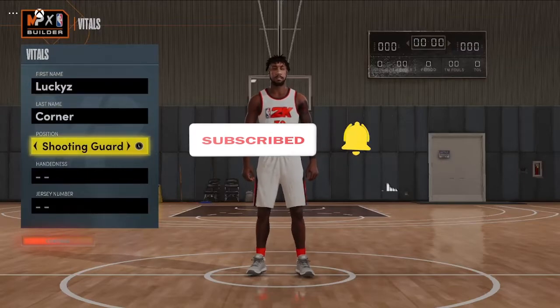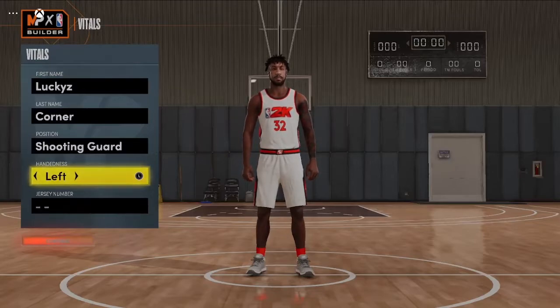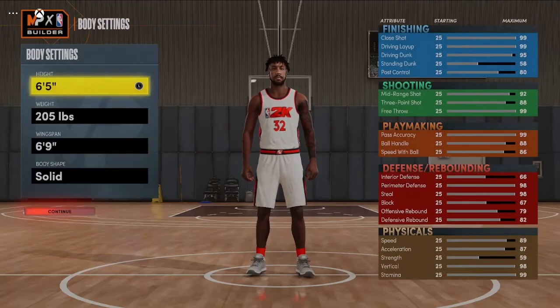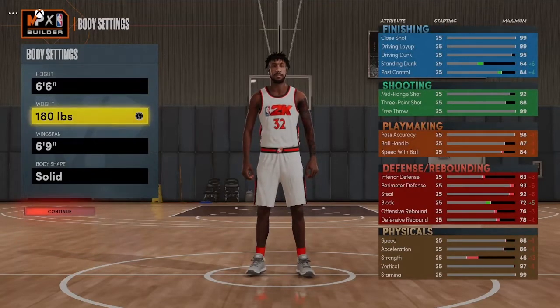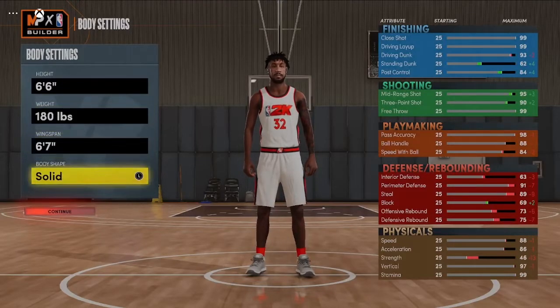For the position we're going to go with shooting guard. Handedness and jersey number don't matter — that's up to you. For the height we're going to go with 6'6", weight minimum, wingspan at 6'7", and body shape however you want. To recap: height is 6'6", weight is 180, wingspan is 6'7".